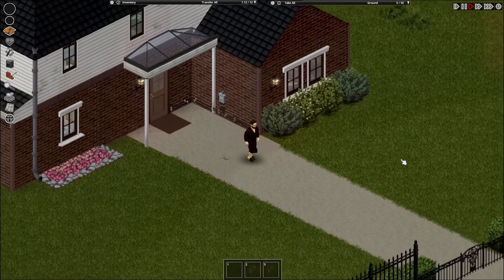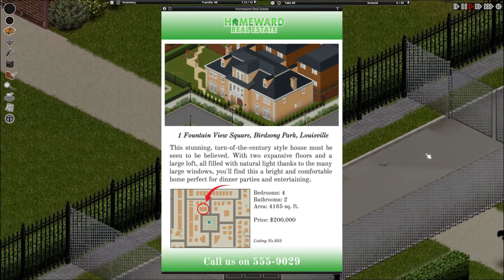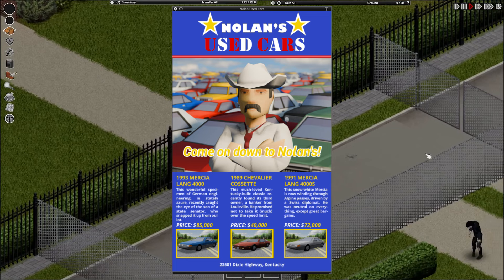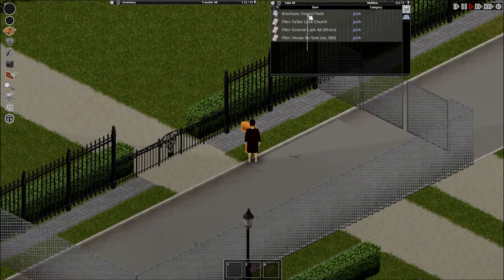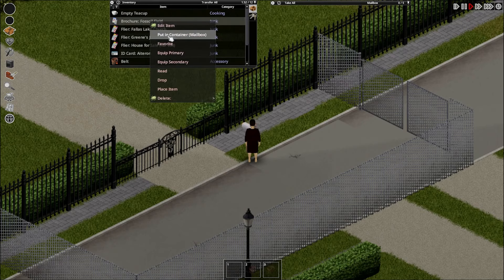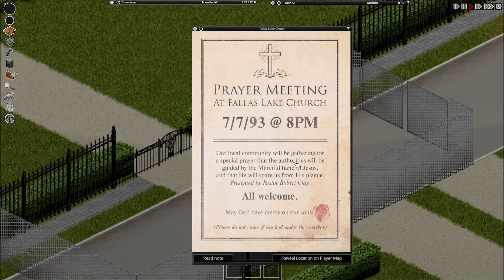Last but not least, more reading material. They've been getting player feedback that the posters and in-game reading material they've been releasing aren't exactly period-accurate and don't fit the graphic design of that era. So they've been commissioning a friend named Stuart — thank you Stuart. They say they're still happy with the ones they had before, but they feel the new look is vastly improved.